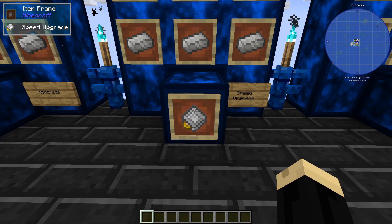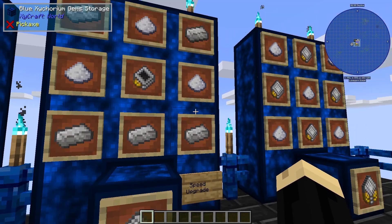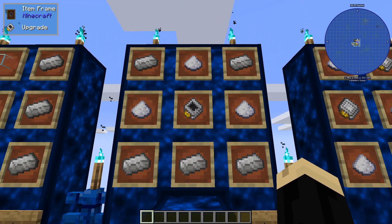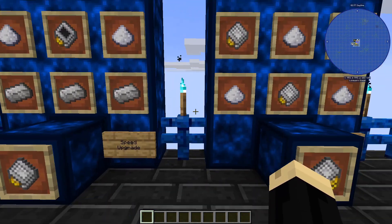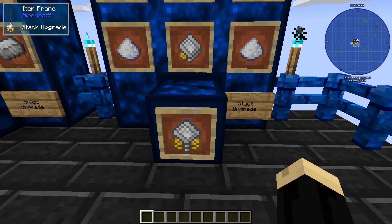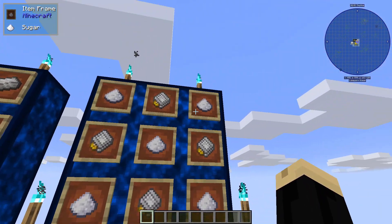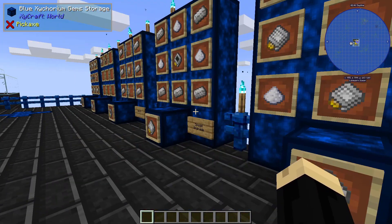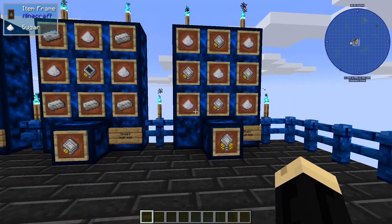Then we're going to make speed upgrades, which is going to be five quartz enriched iron, three sugar, and one of the upgrades we just made a moment ago. And last is a stack upgrade, and that's going to be five pieces of sugar and four speed upgrades — the ones we just made before. So they just keep building onto each other.